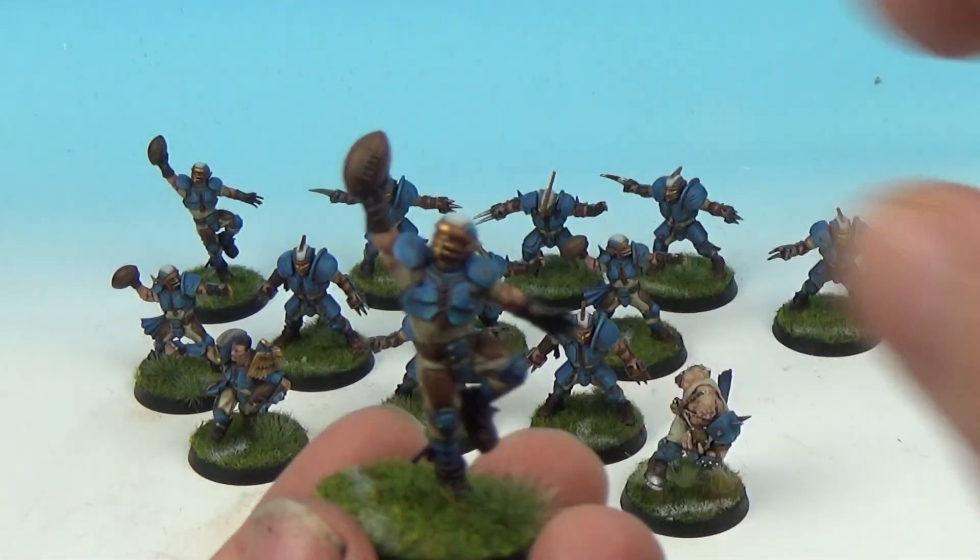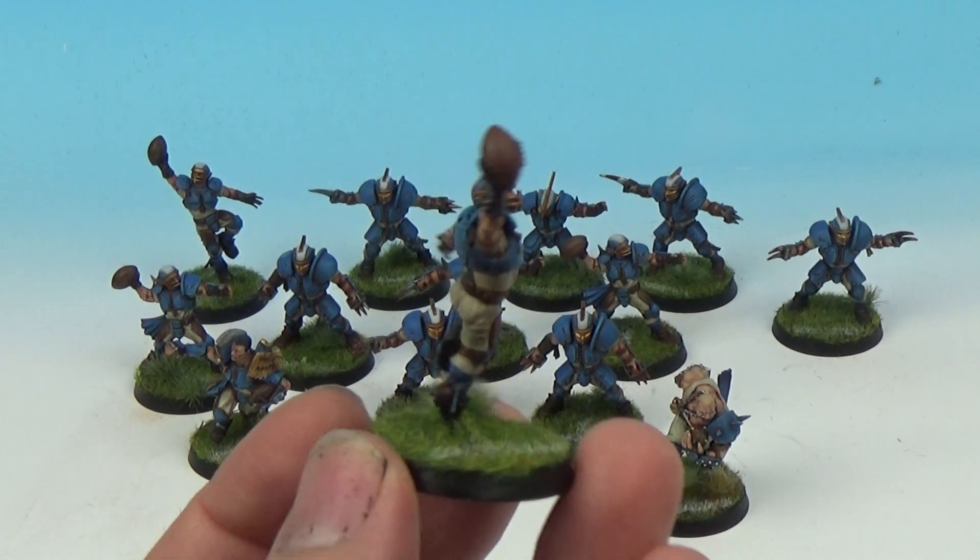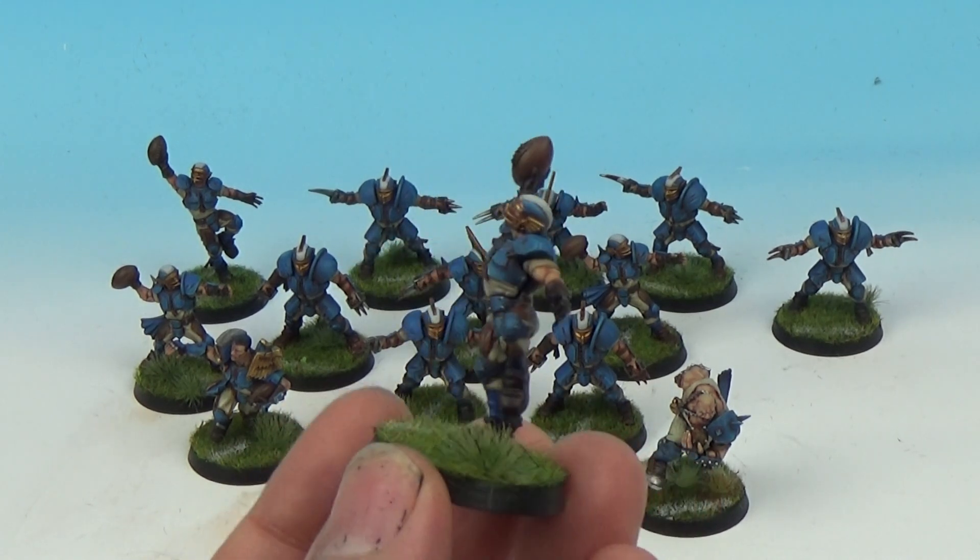For the rest of them, just pretty standard Reikland Reavers colours — like Ushabti bone, loads of highlights, loads of blending.